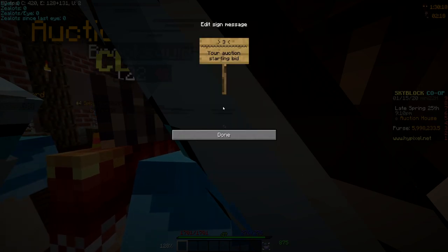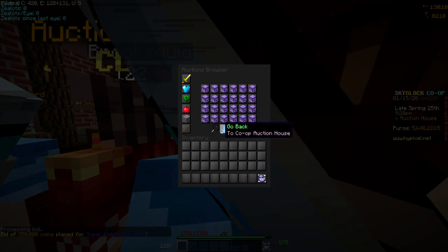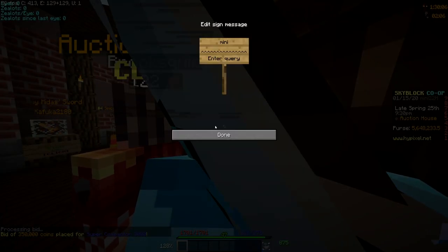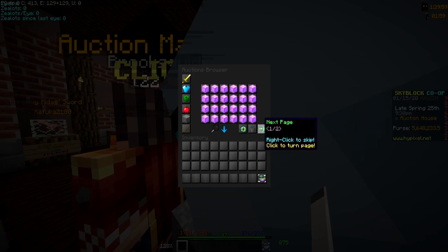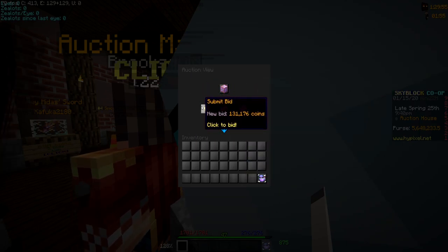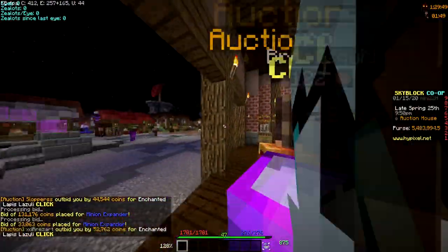I'm actually gonna put it at 350k because I know it's gonna get outbid. And then I'm gonna look for minion expanders and see if I can get a good one. There's one at 18 minutes — sure, why not — and 43 minutes for 23k. We'll just bid on those two.